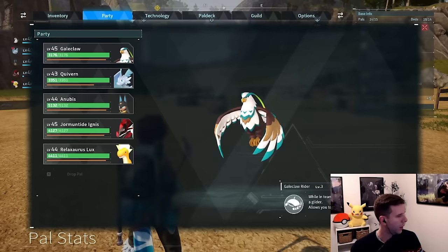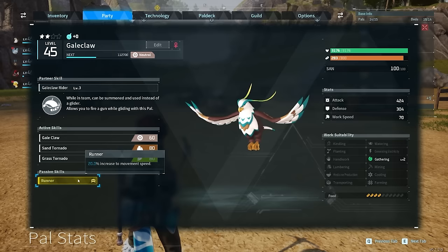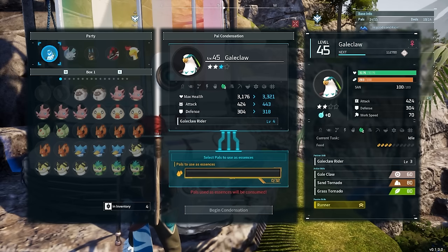Let's go over some tips to successfully use this technique. The first important tip is to capture a Gale Claw that has a runner or swift passive skill. These skills enhance the movement speed of Gale Claw, making him even faster. I was able to capture a Gale Claw with the runner passive skill and it is insane and completely broken. After you capture the Gale Claw you want to use, level him up via the pal essence condenser. Leveling him up should further enhance Gale Claw, making the technique even stronger.